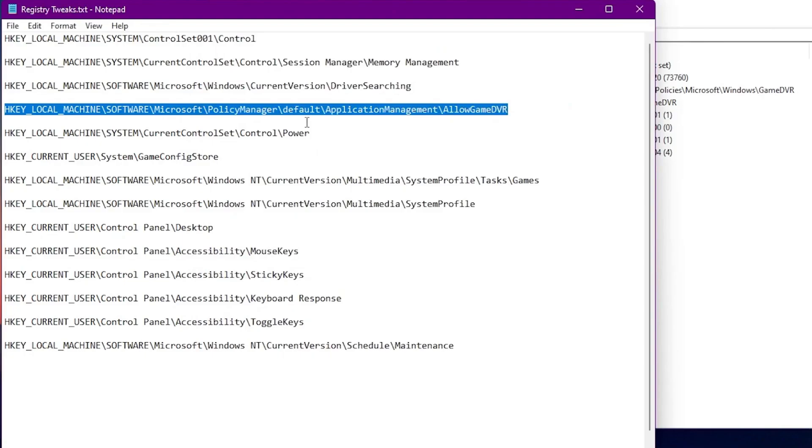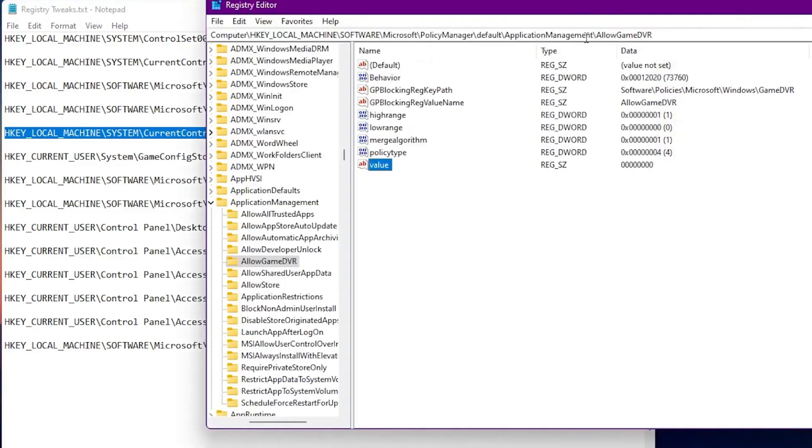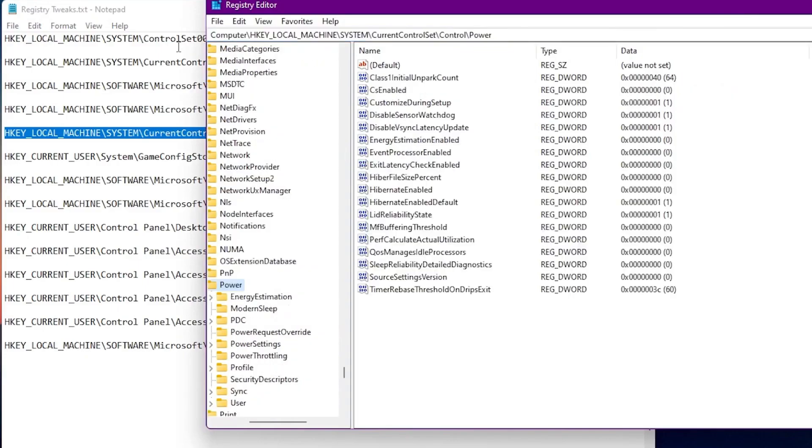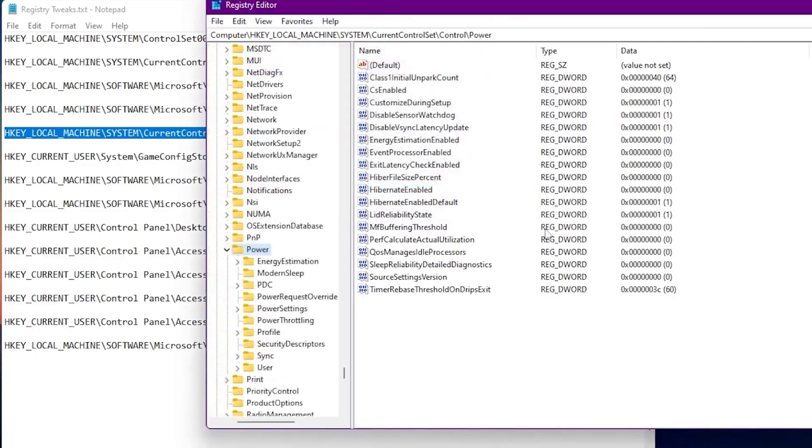The next tweak is for more powerful PCs — it fixes power throttling of the GPU on Windows 10 or Windows 11. Paste this registry path and press Enter to navigate to the directory. First, disable hibernation by finding 'HibernateEnabled', going to Modify, and setting it to disabled (0).